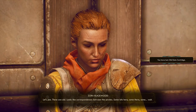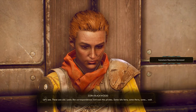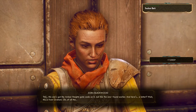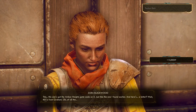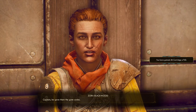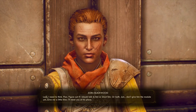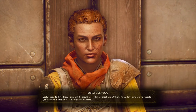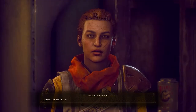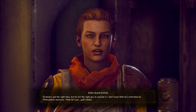Zora reads the cartridge: "Let's see. These are old. Looks like correspondences between the pirates. Some bits here, some there... Wait. This one's got the Amber Heights gate code on it — just like the one I found earlier. And here's... a letter. Wait, this is from Graham." The quickest way to advance the quest from here is to fast travel out of Amber Heights and then fast travel back. When you return, Zora will be waiting to go confront Graham.